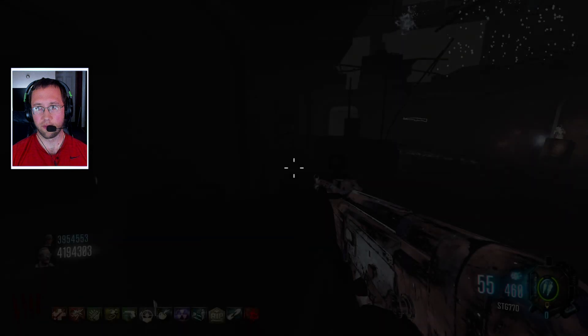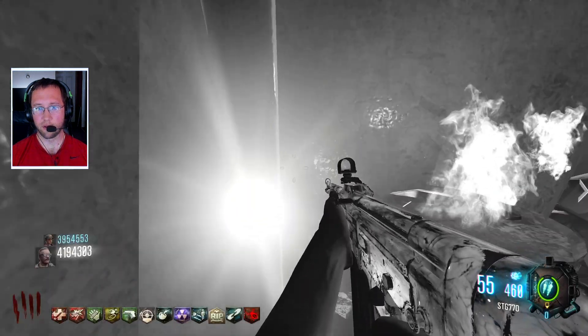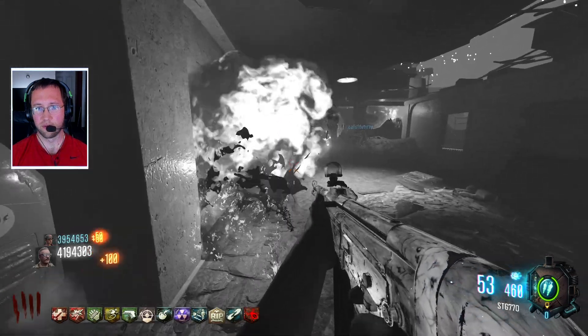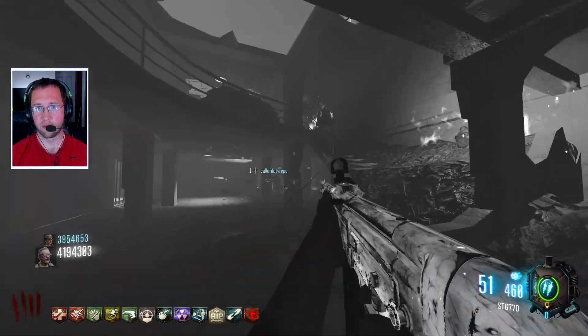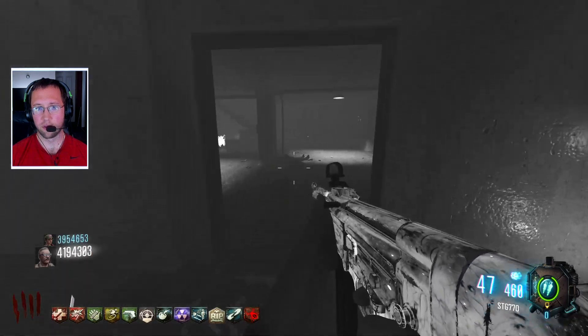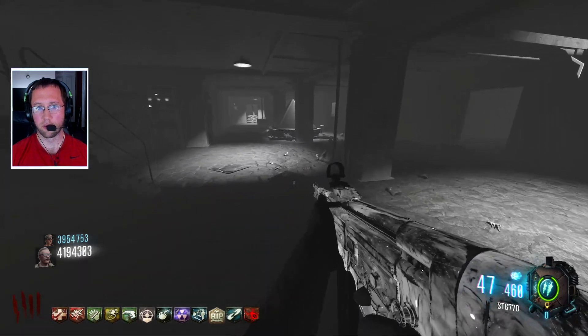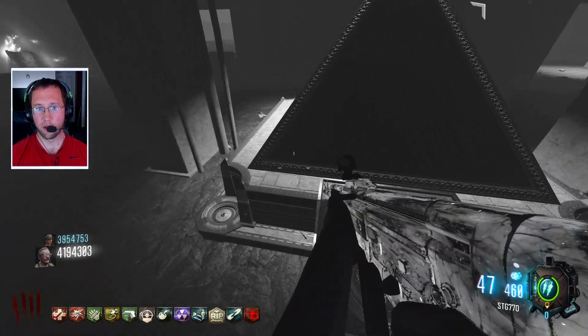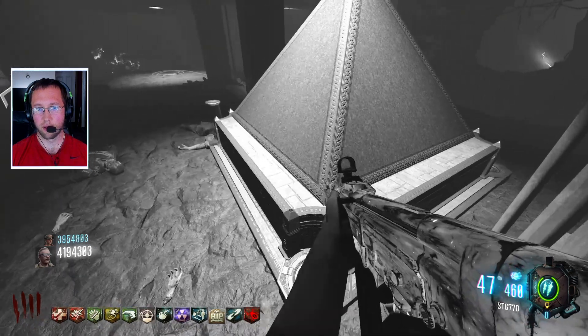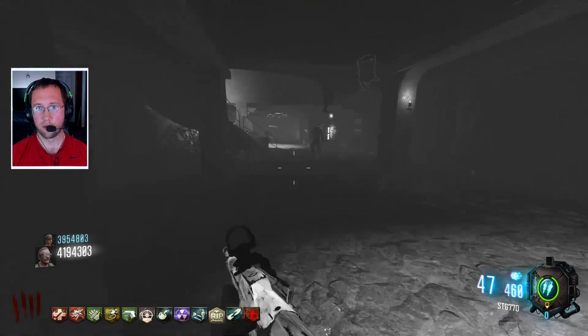Oh, I went through the portal again. That was box light I think — teleported me here. Oh, another pyramid. There's a ball here too — press F to activate sequence.